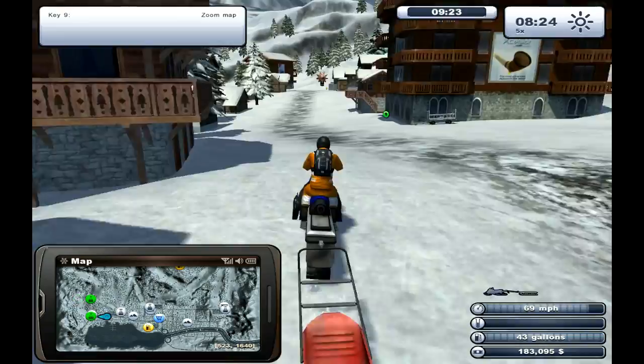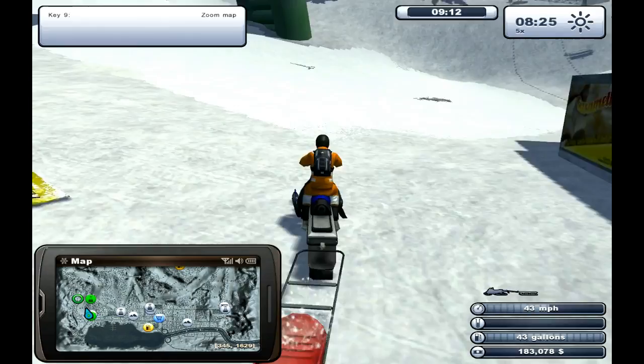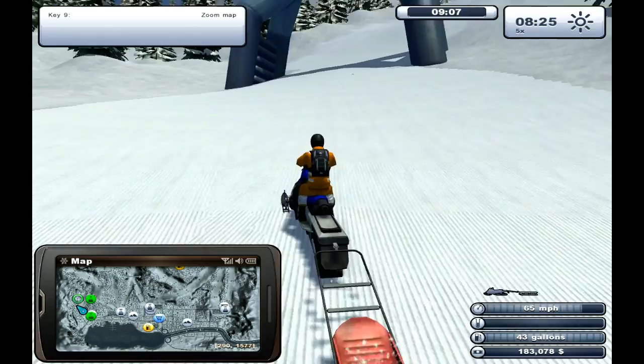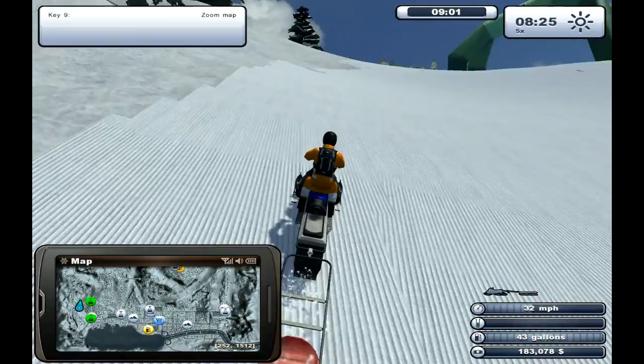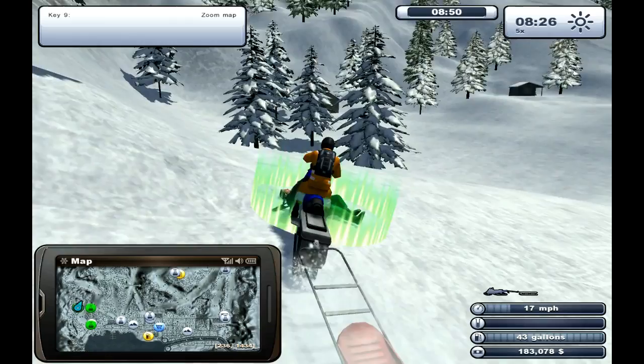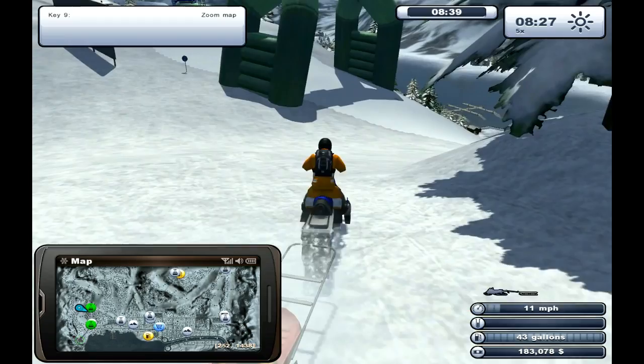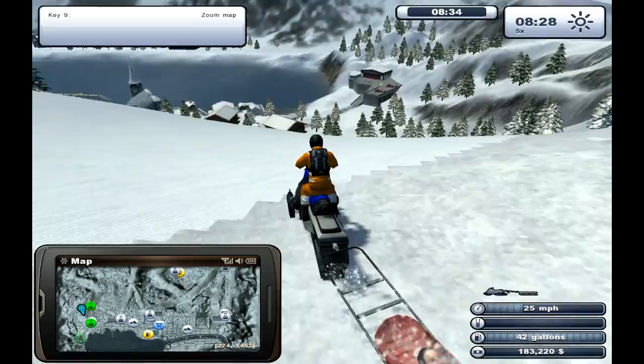This thing's quite quick — 68 miles an hour, 69 — come on, let's get 70! Yeah, 70. Alright, we go to this green dot then. Just fell over, hurt themselves — let's get over here. There they are — let's go pick them up. And then we've got to take them to the helipad, which is where the green dot is flashing again. Let's take it nice and slow.